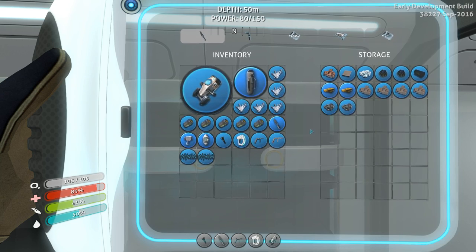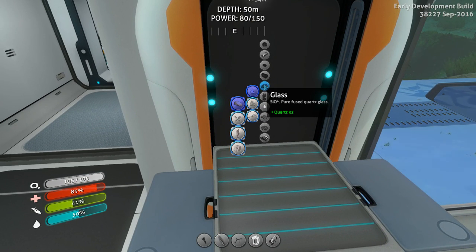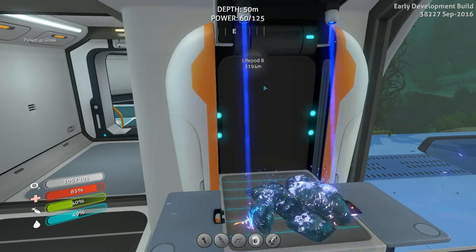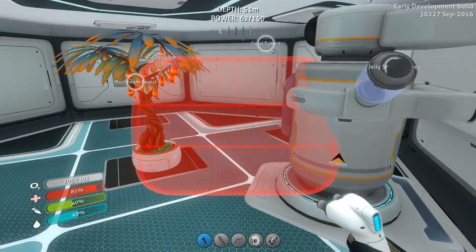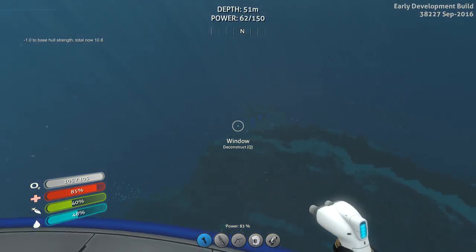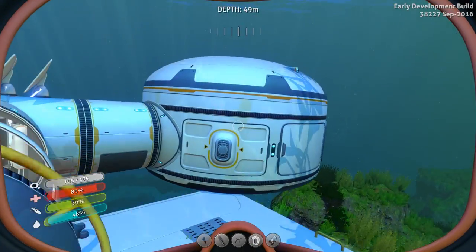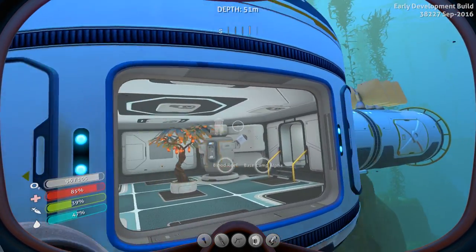Now I can put some other stuff in here. I can come out here, grab all the stuff in this temporary storage, and put it up in the other locker. Much better. I could go ahead and make glass with the rest of the quartz I have on me. Yeah, let's do that — we need to make some windows in here. I'd rather have a window looking out into the deep. Awesome, there we go. Is that curvature new? I feel like that's new. That's cool — let me go outside and see what that looks like from outside.